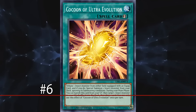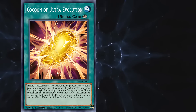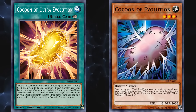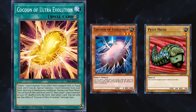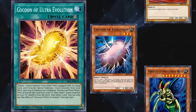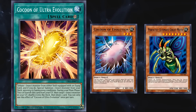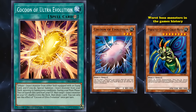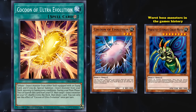At number 6, we have Cocoon of Ultra Evolution. This card is the evolution of the monster card Cocoon of Evolution. The normal Cocoon of Evolution worked kind of like an equipped spell card, where you equip it from your hand to a face-up Petite Moth you control, giving that card the attack and defense of Cocoon of Evolution, then allowing you to eventually summon other forms of Petite Moth. If you managed to keep the card alive for six turns, you got to summon Perfectly Ultimate Great Moth — although this was one of the worst boss monsters in the game's history, too difficult to bring out for not enough payoff.